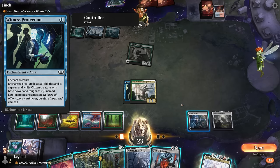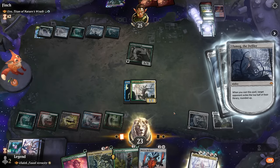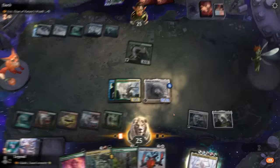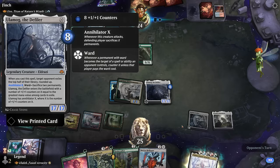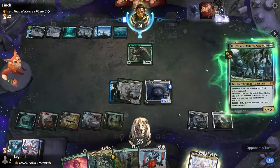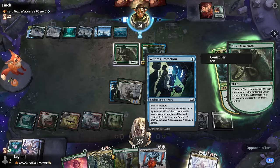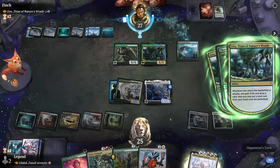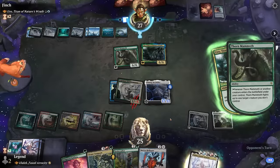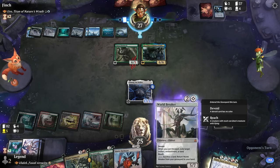I think we just cast Ulamog here — it should get pretty large, and if they don't have an answer it can just annihilate the opponent's board next turn. It ends up a 17/17 with Annihilator 8. The opponent escapes Uro — they'll need another Witness Protection-like effect. World Breaker goes down but we can still maybe activate it out of the graveyard. It does not look like our opponent has an answer to Ulamog.